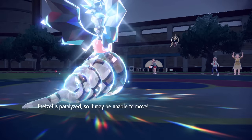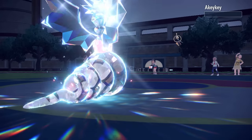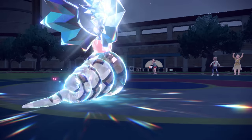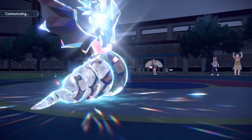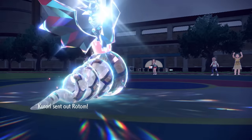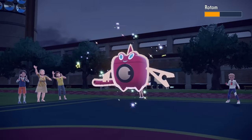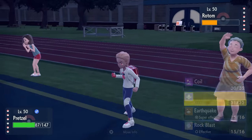They go for Thunder Wave — Prankster lets it move before me and I get paralyzed. But we don't care about status with Shed Skin's 30% chance to cure it. An Earthquake knocks out Klefki, and then Shed Skin activates again, getting rid of the Thunder Wave para immediately — we have infinite layers of skin to shed off status and we love to see it.